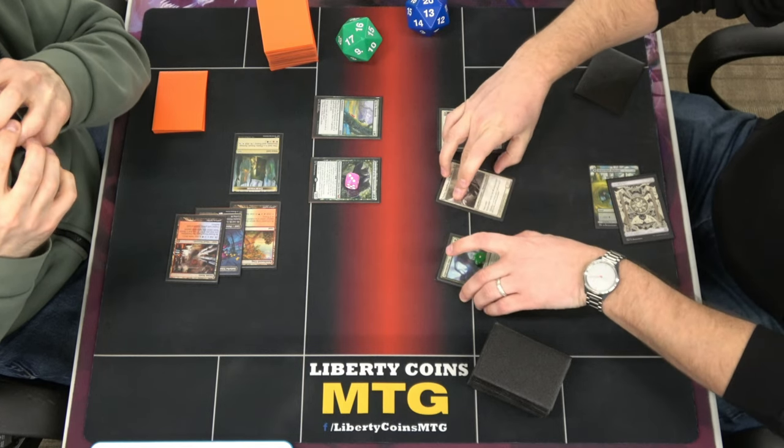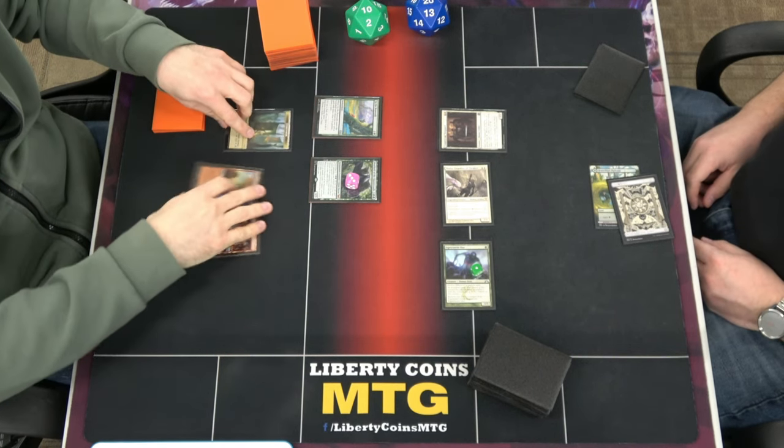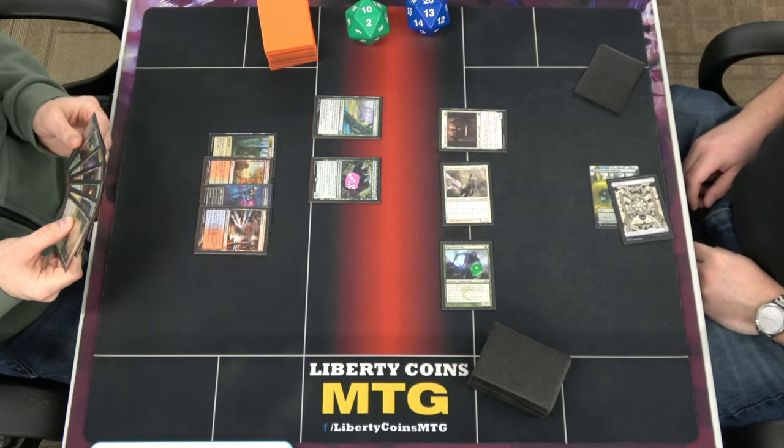Go to combat. Swing 6. Go to 10. Go ahead. Counters. Quantity of Dryads. I do not have seven lands, I have to stop. Pass turn.